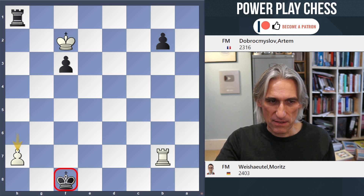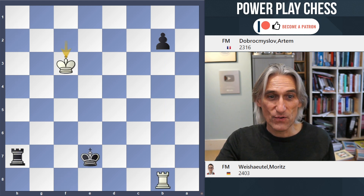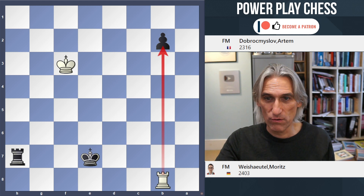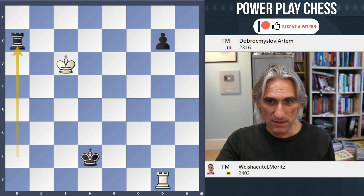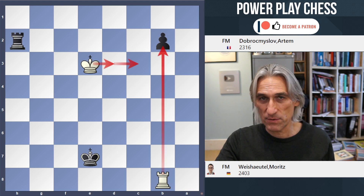So what about rook takes? Well, first of all, you don't take this because again there's that skewer. But then you take the pawn on f3 — the rook is behind the pawn and that's just a draw. Black can protect it, but the king just steps over and rook takes pawn: draw.